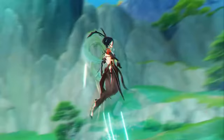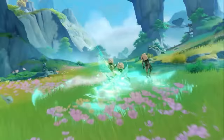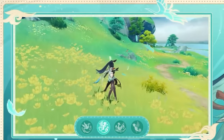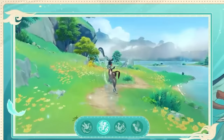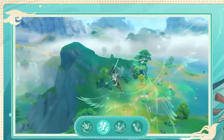Xianyun is going to be a niche support because she specializes in plunge damage for allies. She's an Anemo Catalyst user, but you won't really use her normal attacks. Using her elemental skill allows Xianyun to triple jump into the air and deal a specialized plunge damage called Drift Cloud Wave. The damage and AoE of the Drift Cloud will increase based on how many jumps you did prior before attacking.